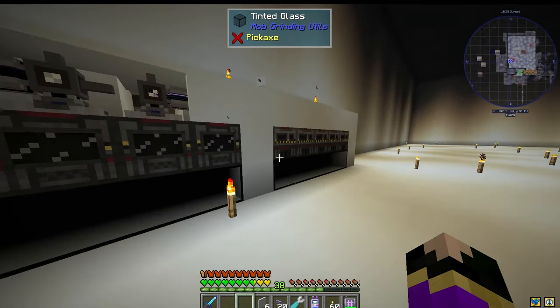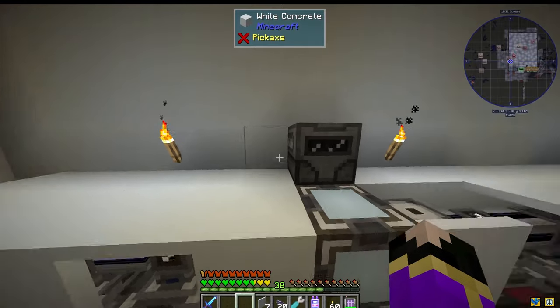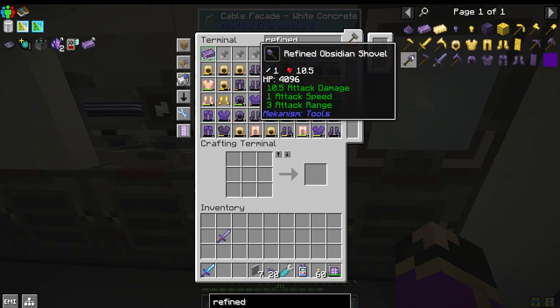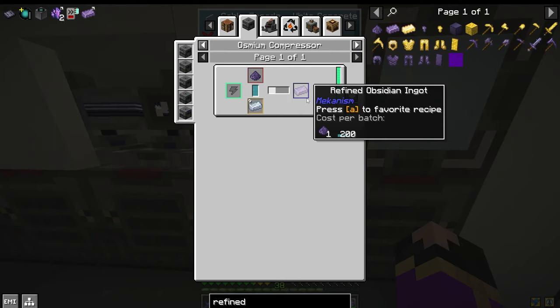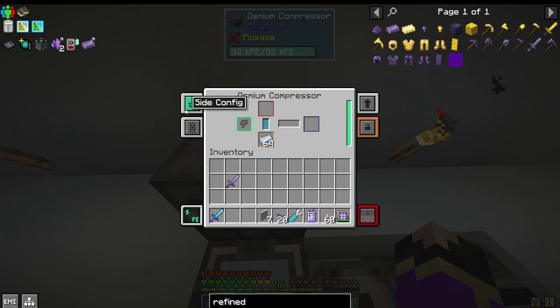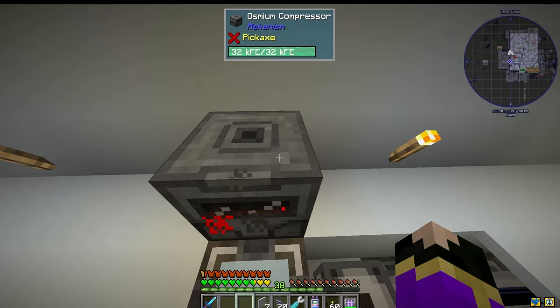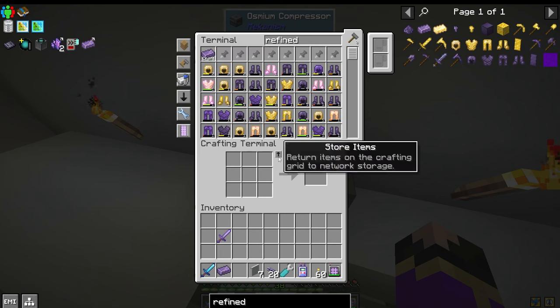And then it should go to a compressor. I didn't set up — oh, did it already do it? We need to route the refined obsidian dust to the osmium compressor. So: input, output, and then energy input everywhere. And — ta-da — it's there.